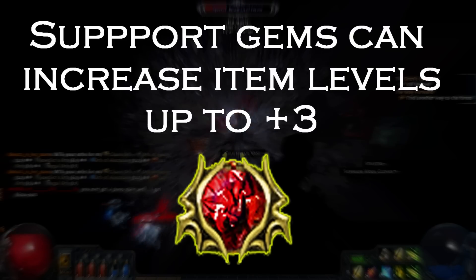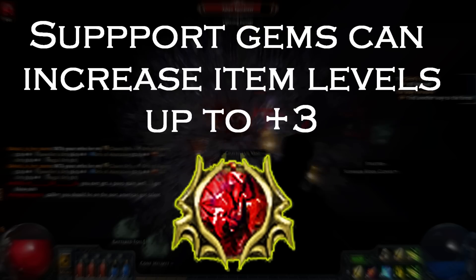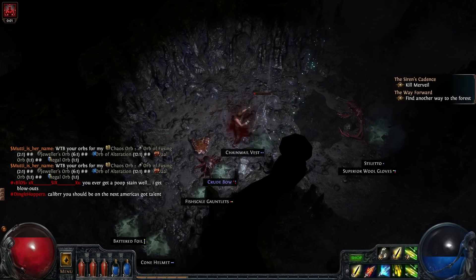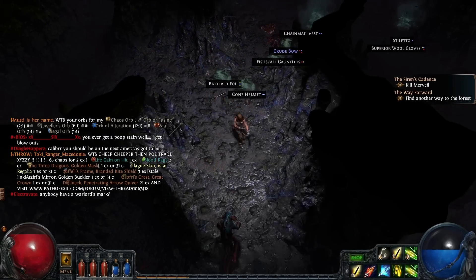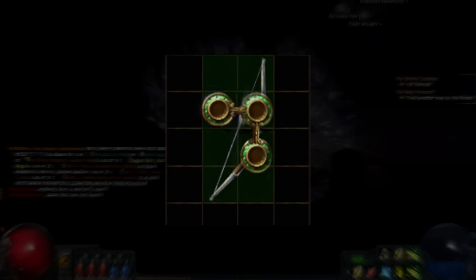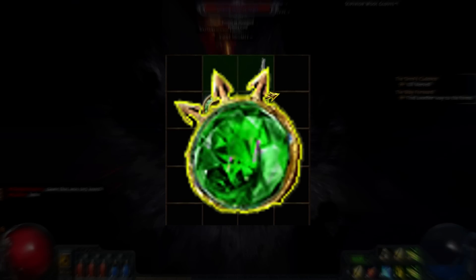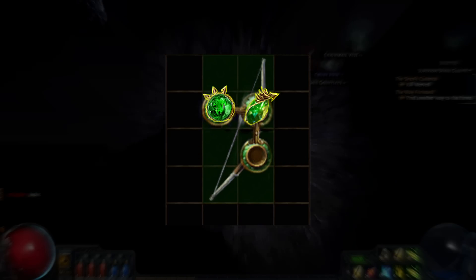Support gems are used to improve the skill gems that they are linked with. You can use the Empower gem to improve the level of a skill gem it is linked with. Things like faster attacks, added projectiles, elemental damage, and way more can be added to improve active skills through the use of support gems. For example, you could have a Ranger's Burning Arrow gem slotted with the support gem Lesser Multiple Projectiles, which will make the Burning Arrow fire 3 arrows out in a cone rather than just one.